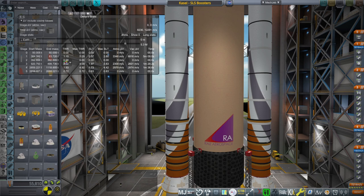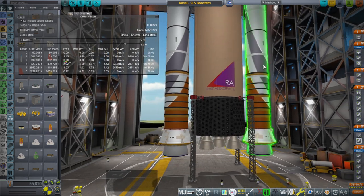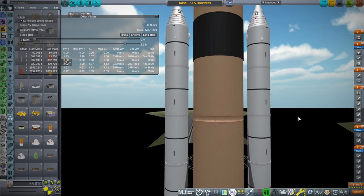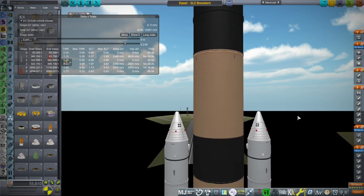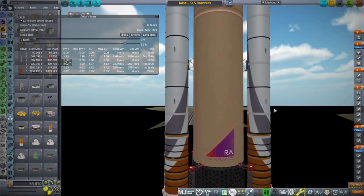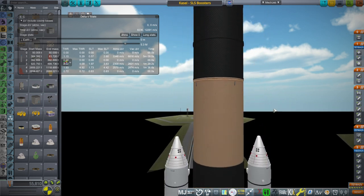Hello everyone and welcome back to Realism Overhaul Sandbox in Kerbal Space Program 1.12. In this video I seek to answer a question that came up during a live stream. Somehow we got to the topic of putting the SLS boosters on the Kasei rocket, and I wondered exactly how much better the Kasei core is than the SLS core. It's a shoe-in for low earth orbit capacity because it's got much more powerful first stage engines, a longer core, and a much more powerful second stage engine, which means it's easier to push a heavy payload to low earth orbit.